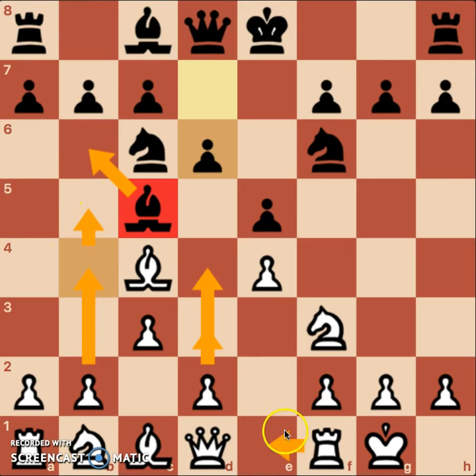Of course, you also have queen e2. Honestly, if you do end up playing this, I would recommend queen e2, or rook e1 and then queen d2, depending on what your opponent does, of course.